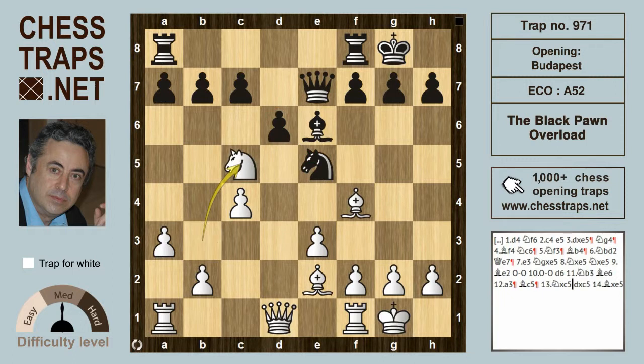White simply wins with knight takes on c5, because after d takes on c5, bishop takes on e5 wins a piece for white. This has been the black pawn overload in the Budapest Counter-Gambit. Thanks for watching, bye bye.